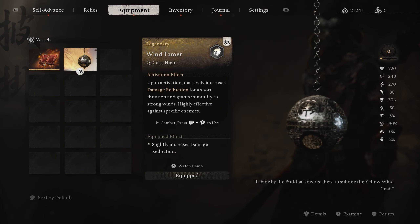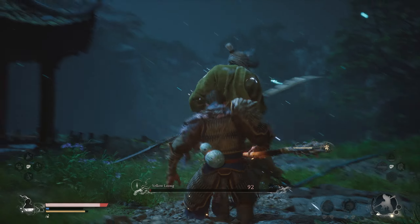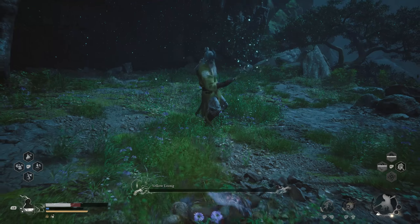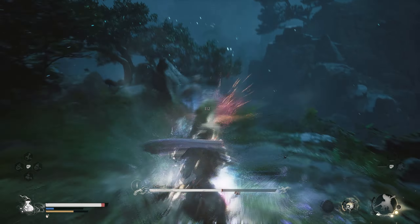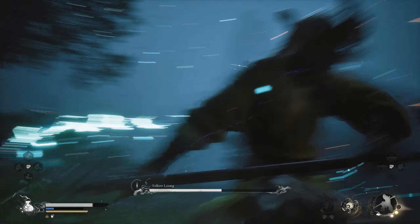The final piece in the puzzle is the Wind Tamer for that insane boost in damage reduction. Witness Wind Tamer in all its glory. Without the wind slowing down that spear, I lost 75% of HP, but with the wind, he barely scratched my glorious body.